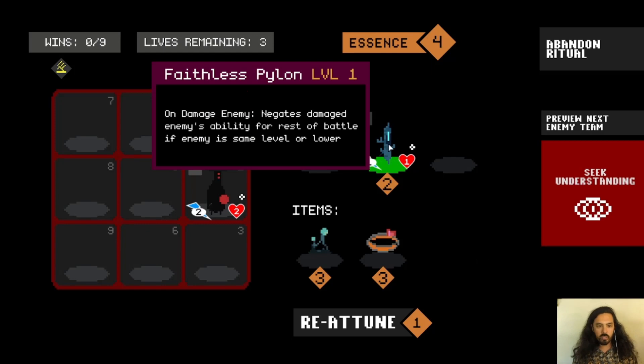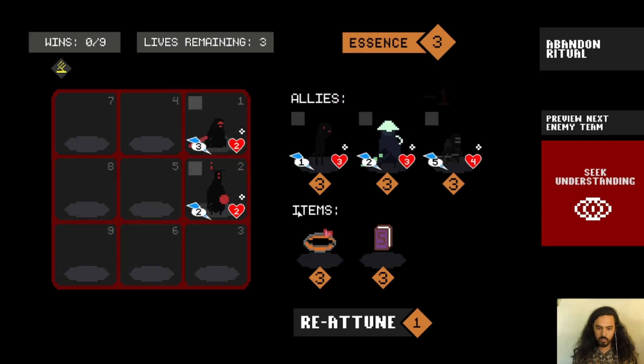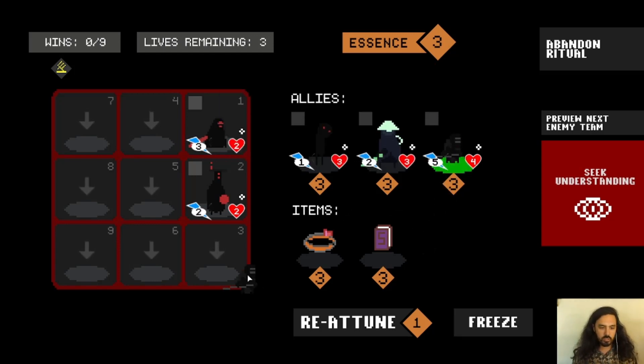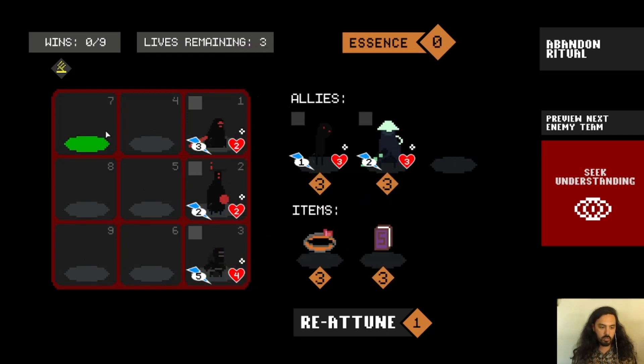I don't want to buy this one right now, so I'm going to do Reattune, which gives us a new set of stuff in the shop. This is Silent Executioner — he's kind of a big chonker with a lot of health and attack but no special ability. So we'll grab him. We have our team set up, and when this one dies it will give health to both adjacent allies.